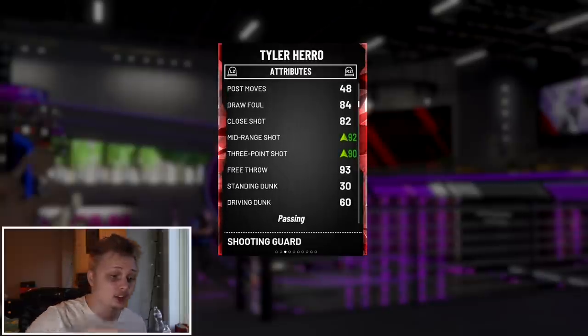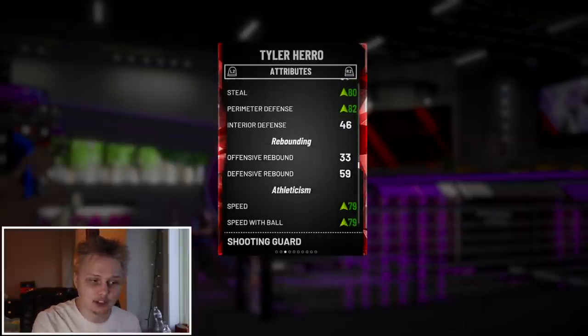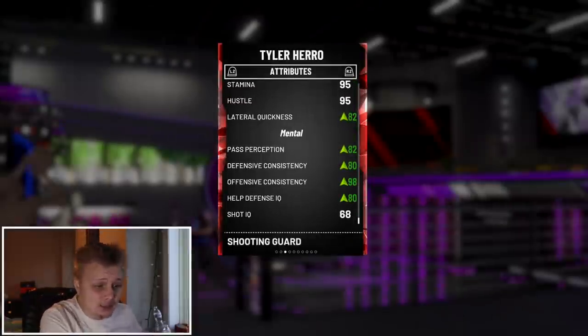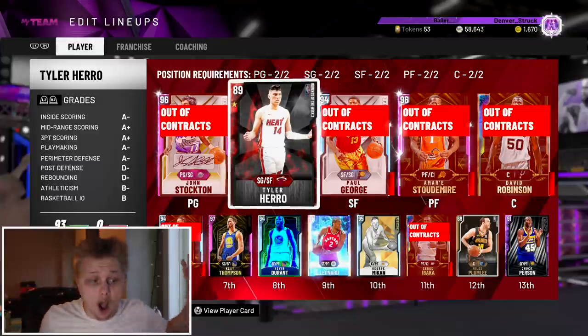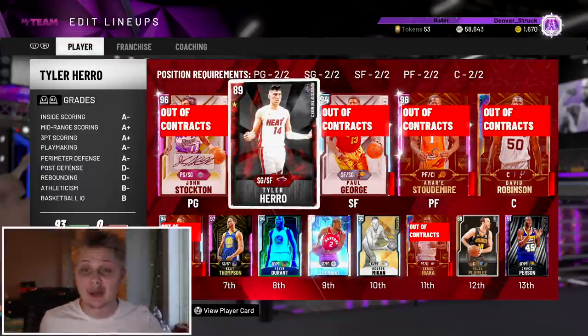Just because he's white doesn't mean he's only a shooter. His shooting stats are 82-plus and he can now speed boost. He has good steal and perimeter defense — not bad. The stats go up. Honestly the stat upgrades are nice. I'm just maybe seeing one-on-one catching shooters up. Let's get into the gameplay. Make sure to like and subscribe if you're new.